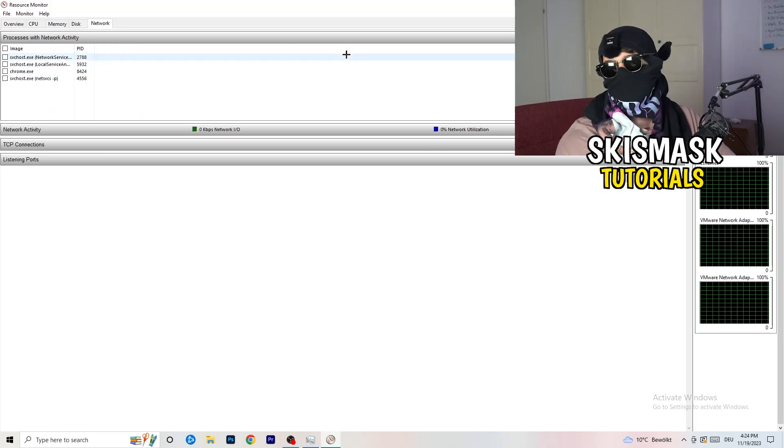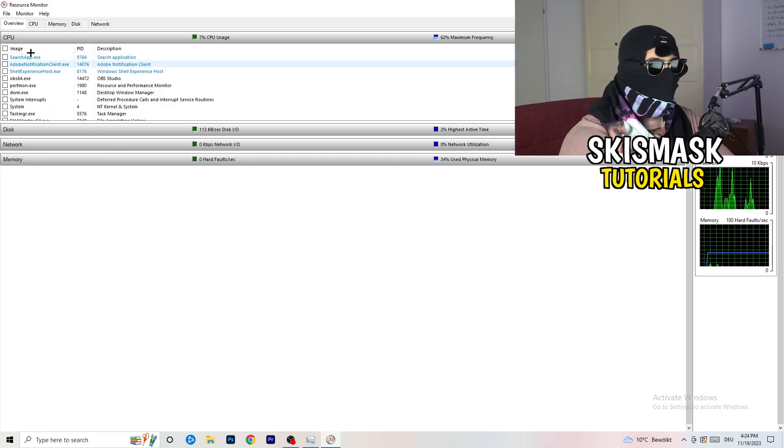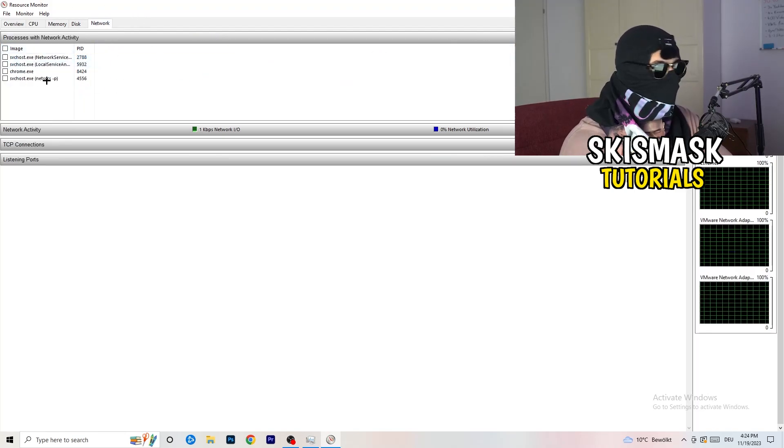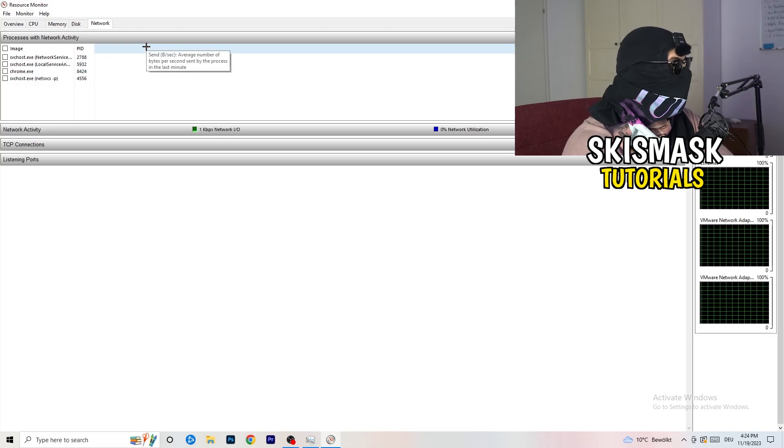Once you're finished ending processes, you can also do this from the Overview tab — it shows every process currently running. Click onto the Network tab to filter and see only the ones currently using your network.